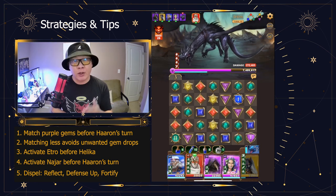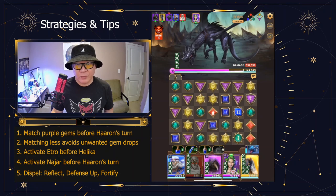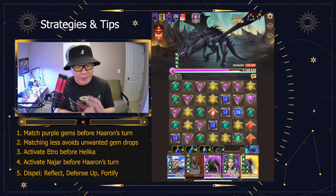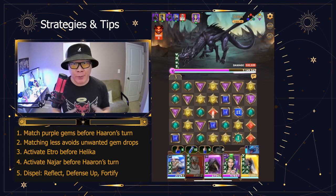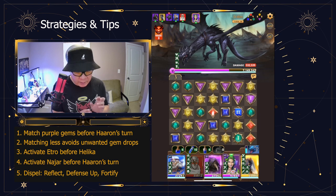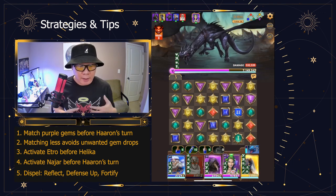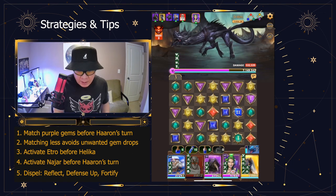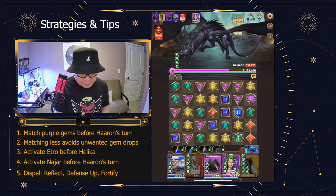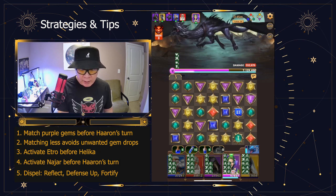I'll fast forward and stop just before I start using potions. So we did the best we could. I wasn't able to get rid of the reflect, unfortunately. But so far without using the potions on Masako — I did use a couple on Najjar just to make sure I can get the taunt going — we're at 532. This is against a five-star level six Haran boss. Because of reflect, I'm going to attack and then get damaged, so I'm not going to be able to heal back up.